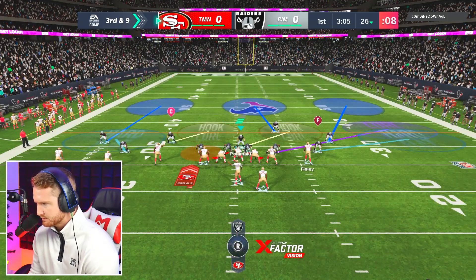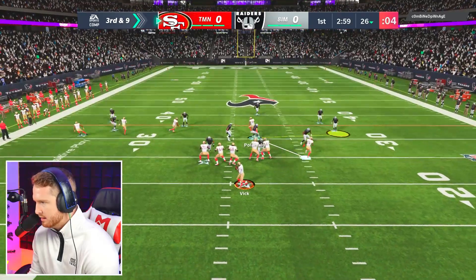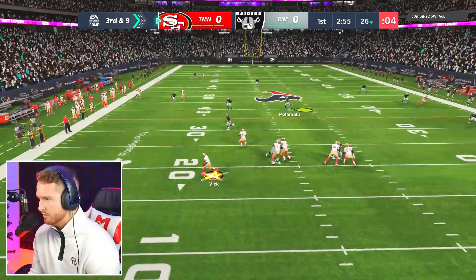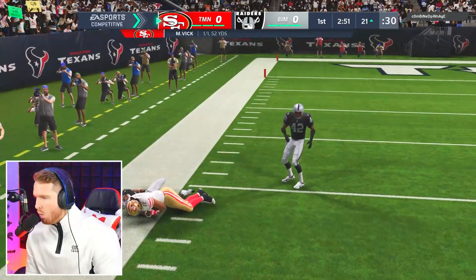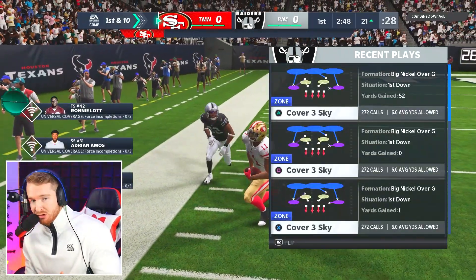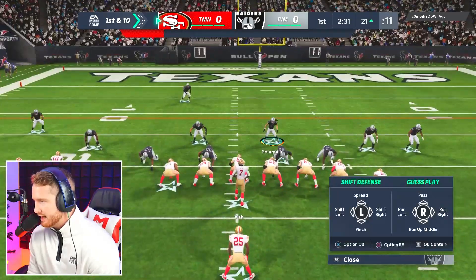We're only rushing two, and that way we can get a QB spy and double flat the other side. Overall looks like we got him in a bag — there's nothing that should be open unless he throws something late. Okay, somehow he came down with that — I don't know how. Claypool cheating the hell out of me — that's not good.